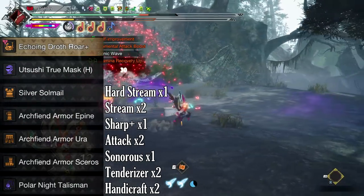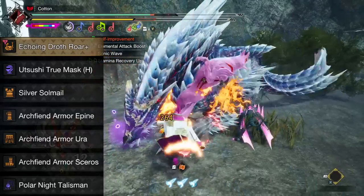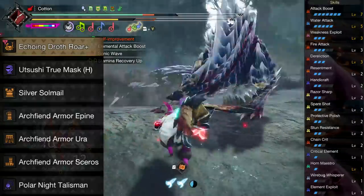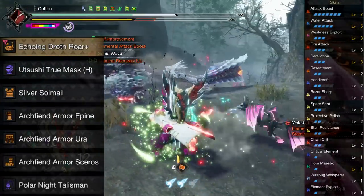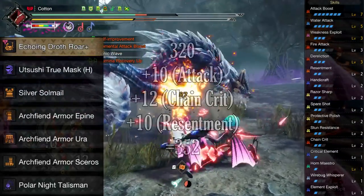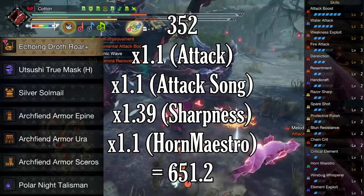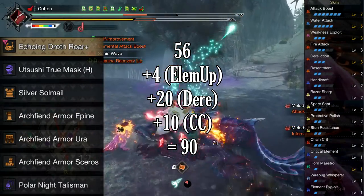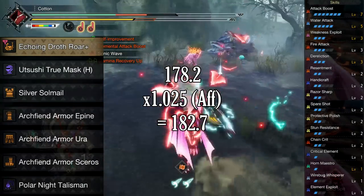For the water build, decorations are a Hard Stream Jewel and two Little Stream Jewels, the Sharp Plus Jewel, two Attack Jewels, one Sonorous Jewel, two Tenderizer Jewels, and two Handicraft Jewels. You also have two extra 1-slots which I recommend filling with either Grinder or Steadfast — personally I went with Stun Resistance. Skills: 7 Attack Boost, 5 Water Attack, 3 Weakness Exploit, 3 Fire Attack, 3 Dereliction, 2 Resentment, 2 Handicraft, 2 Razor Sharp, 2 Spare Shot, 2 Protective Polish, 2 Stun Resistance, 2 Chain Crit, 1 Critical Element, Horn Maestro, 1 Wirebug Whisperer, and 1 Element Exploit. Raw with additives goes to 352, full effective raw hits 666. Removing affinity for Horn Maestro shockwaves: 651.2. This one brings back the Elembane Deco — element additives hit 90, and with multipliers we get 178.2 on Silkbind Shockwave Pops and a full effective element of 182.7.